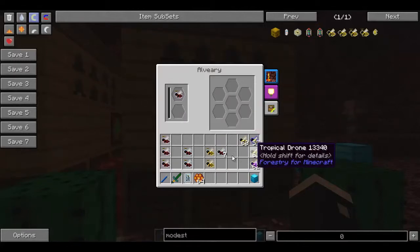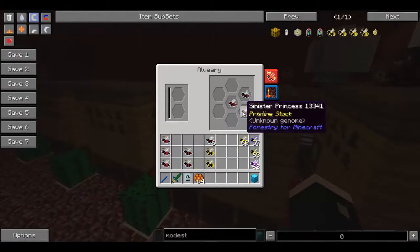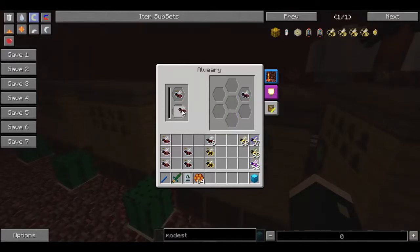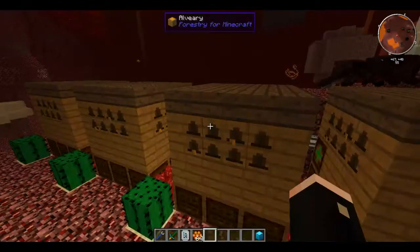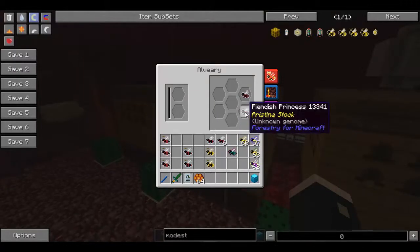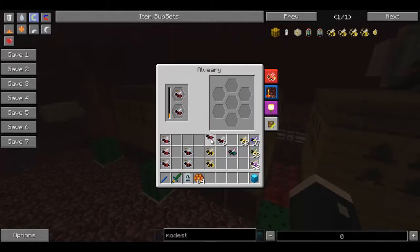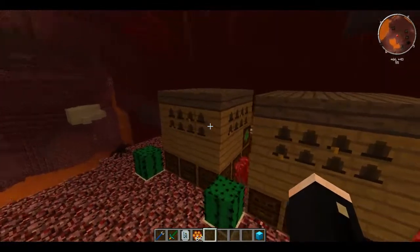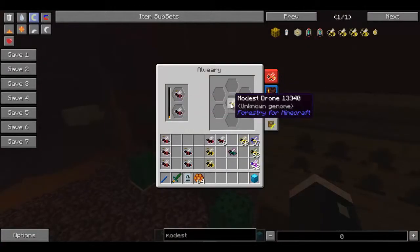We're going to work our way to a Demonic, which is the last in this type. So we've got a Sinister and a Fiendish - we put these ones together. A Malicious Drone - I haven't got to that one yet in our series but we will eventually. I won't worry about going into that one because that is part of a different branch and it's not important today. So we've got our Fiendish and we've got our Sinister. We're going to try and get a Demonic.